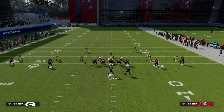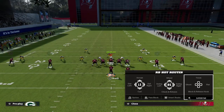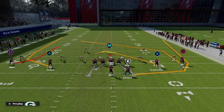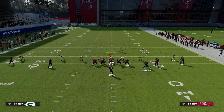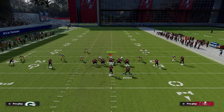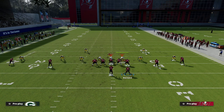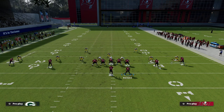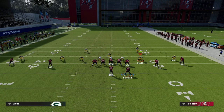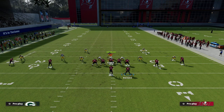In zone it's about putting them in a bind; in man-to-man it's about out-leveraging the opponent. If they're in man and sending five, they have to send a linebacker on the right side, leaving only two people to cover three receivers. A simple trick is to motion the running back out and then back inside - the safety on the left has to move, giving you a tell on coverage. If they adjust to cover one robber, you'll see the corner move to the outside, which is another tell.